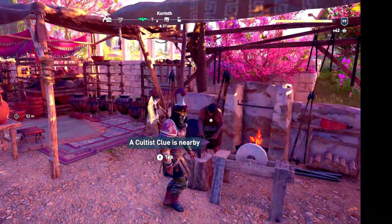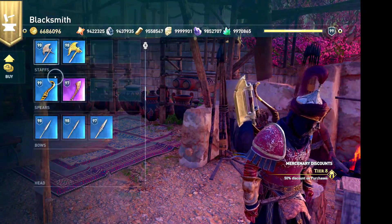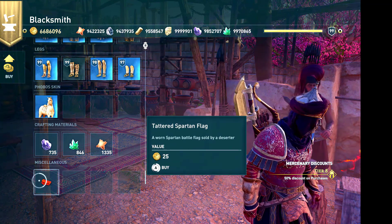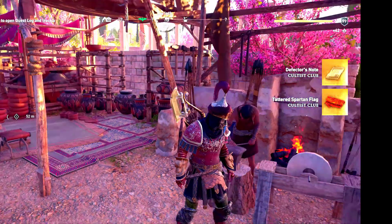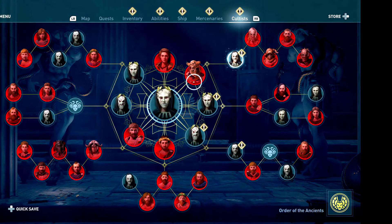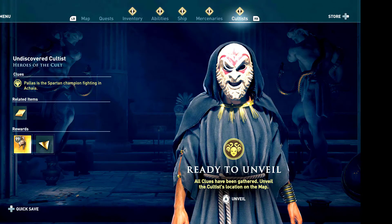When you interact with the blacksmith, go to the buy section and head right down to the bottom in the miscellaneous section. You need to buy the Tattered Spartan Flags, and this also doubles as your cultist clue.